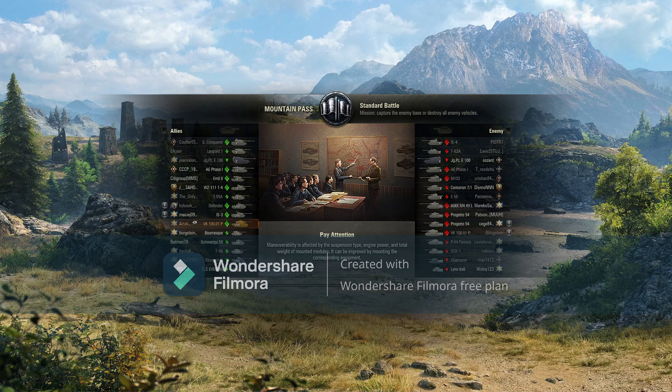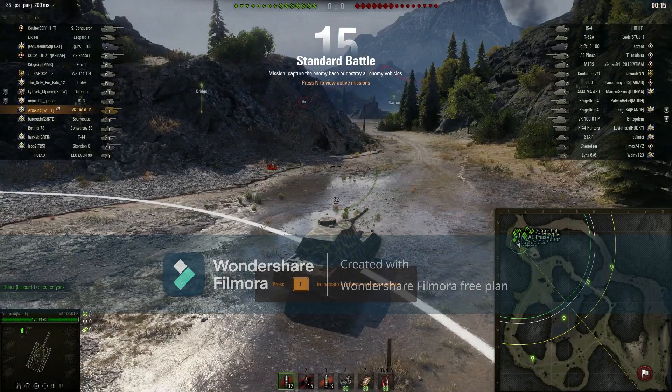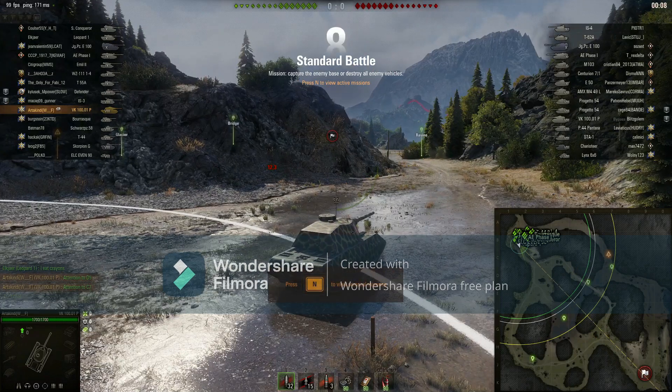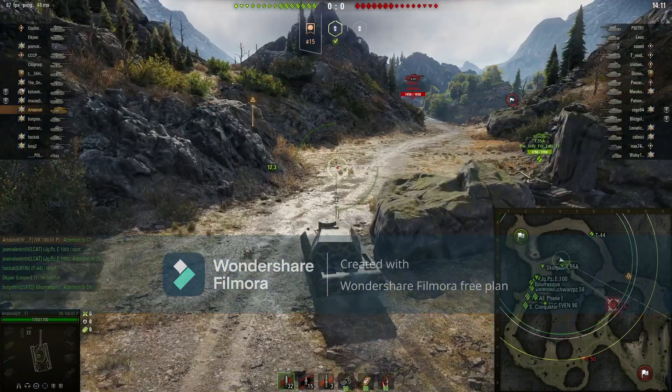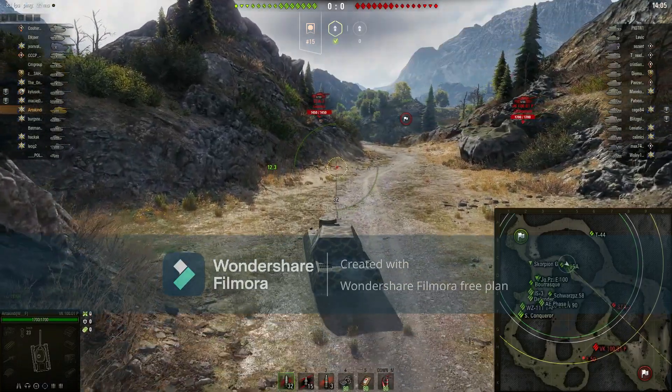First map we get is Mountain Pass in a Tier 10 game — that's not going to be very fun, but let's see what we can do. Should be able to do reasonably well. I usually go to the bridge or up the hill. I'll go to the bridge this time. We see a Tier 8 tank on the other side, so that's going to be okay. Let's hope there's no nasty surprises.